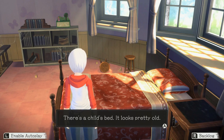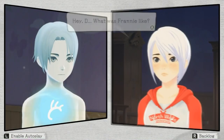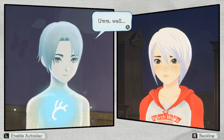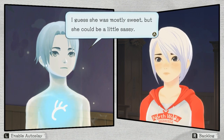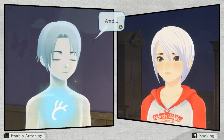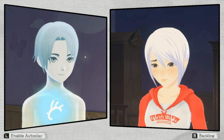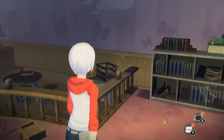It's a child's bed. It looks pretty old — the blanket's colour is faded. A little girl used to sleep here, a long time ago. Hey Dee, what was Franny like? Well, I guess she was mostly sweet but she could be a little sassy. She was real easy to make laugh, but real easy to make cry too. And she was incredibly lonely. Good job Dee came around now and again, I suppose.